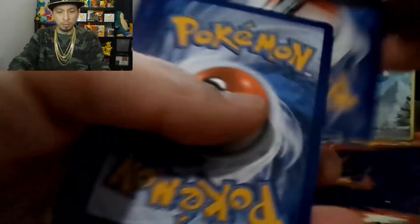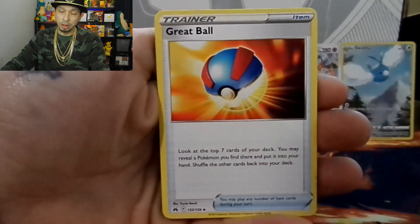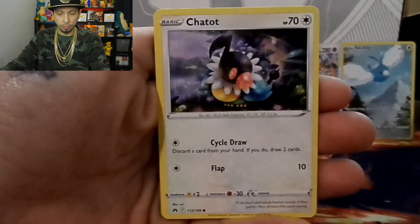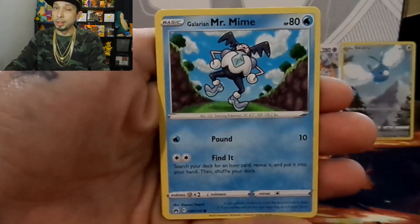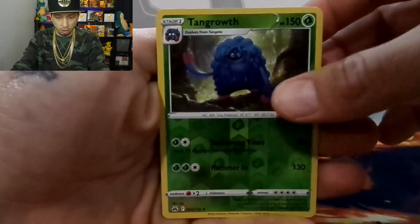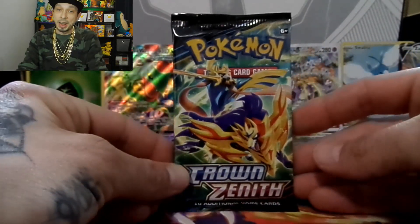Pack seven: leaf energy, Gloom, Grape Ball, Graveler, Kricketot, Chatot, Galarian Mr. Mime, Sunkern, Bidoof, a Tangrowth reverse holo, followed by a Zacian V.